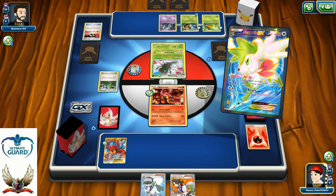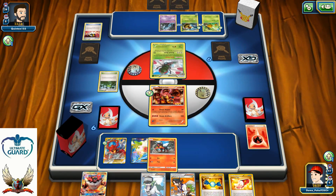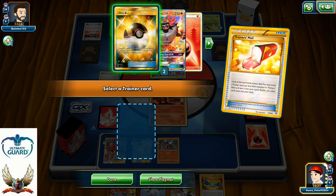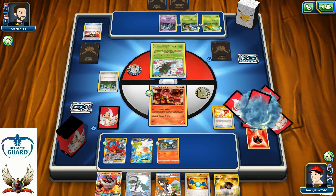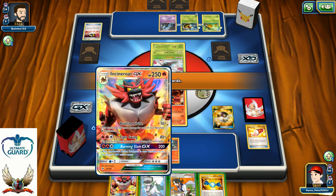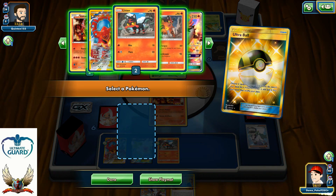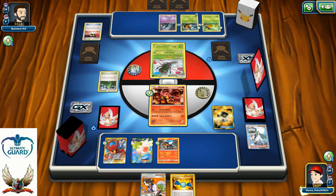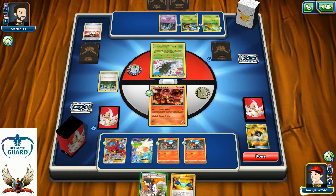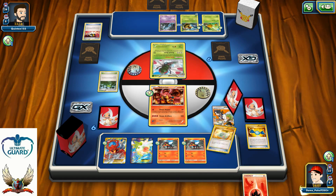Of course, versus Vespiquen and Yanmega, you really need to be cautious and smart playing those Shaymin on your bench. There's going to be Ultra Ball for Incineroar — no doubt about it. I'm going to play my Sycamore for 7. I'm going to get myself another Litten, put it down to the bench, and Sycamore for 7. It's important for me to have the 250 HP beast in the front, that's for sure.